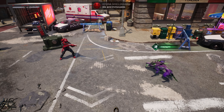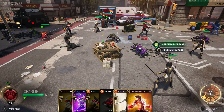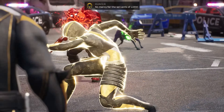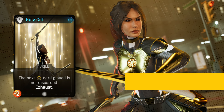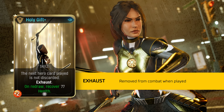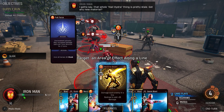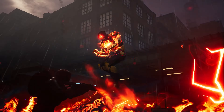Lastly for the Light branch, a card that could probably use its own video for the combo potential it unlocks — arguably one of the strongest cards in the entire game if set up correctly. May I present Holy Gift. At base level, Holy Gift ensures the next Hunter card played is not discarded, including cards with Exhaust. For example, playing Summon Charlie after Holy Gift lets you retain that card to play again after Charlie expires. On upgrade, it applies to any Hero card — not just Hunter cards — opening up massive combo potential with every hero we've covered.